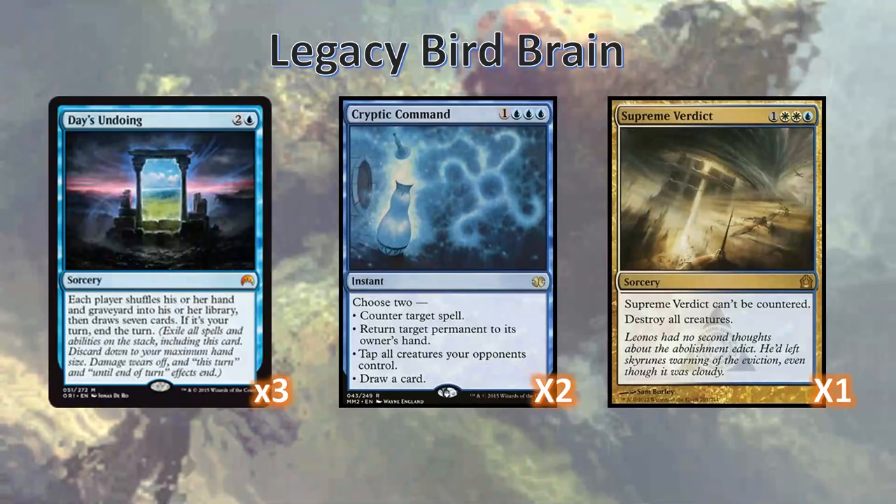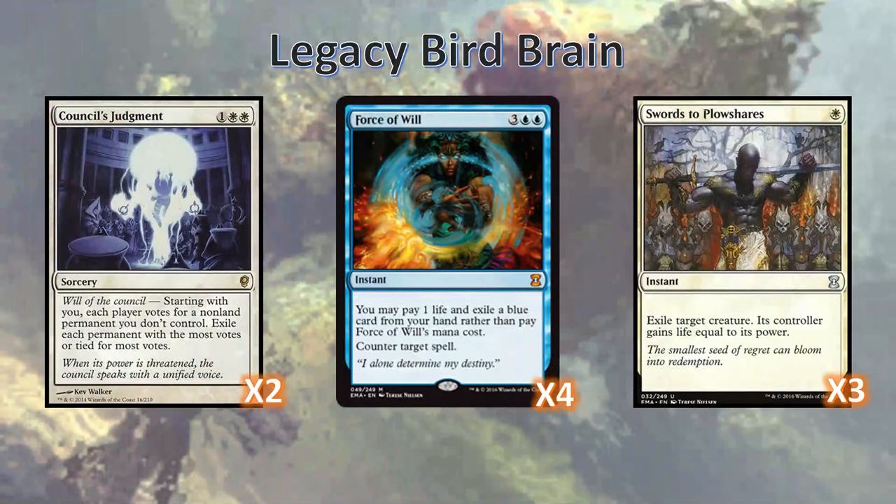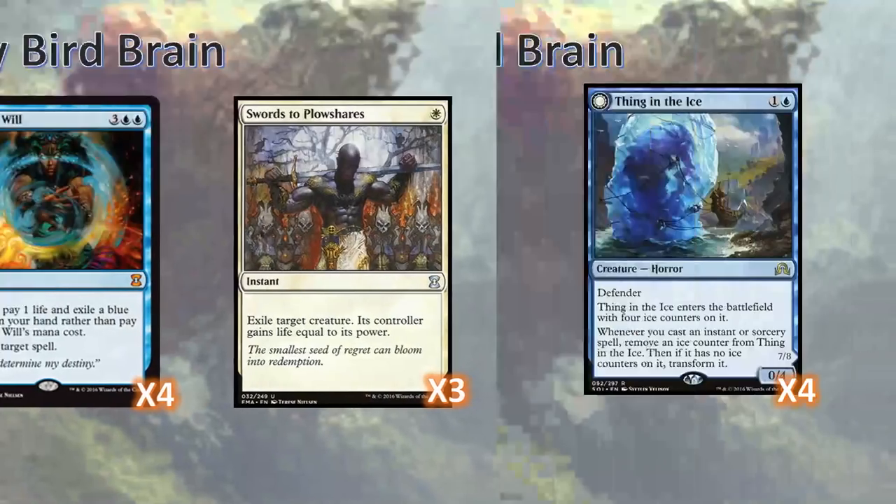Day's Undoing gives so much more utility because you'll be casting it at instant speed. If you can cast it at instant speed on your turn, it can act like a super counter, exiling all other spells that are still on the stack. This will help you counter spells that are otherwise uncounterable, like Abrupt Decay. Or you can use it on your opponent's end step or draw step to completely mess up their hand. It's especially great in response to an opposing Show and Tell. Cryptic Command is a similarly good blowout card, and the biggest blowout card in the deck is Supreme Verdict, which no one ever expects. We also run Council's Judgment, Force of Will, and Swords to Plowshares. Council's Judgment is also super good at instant speed when cast off of the Brain.